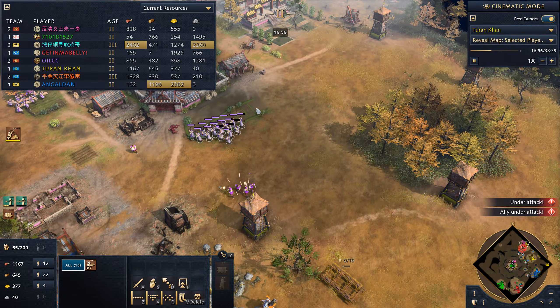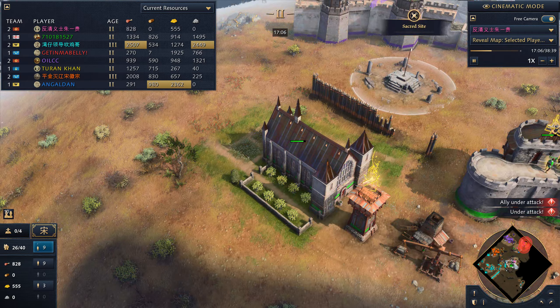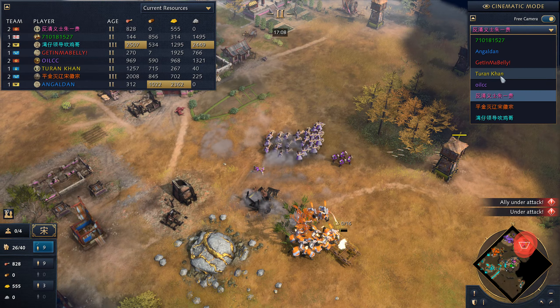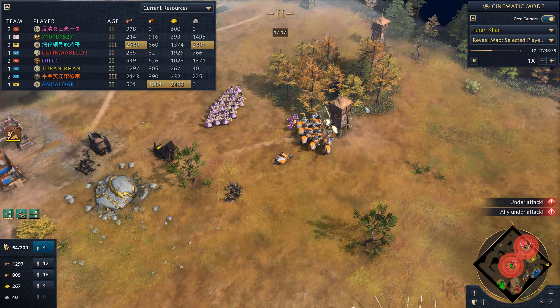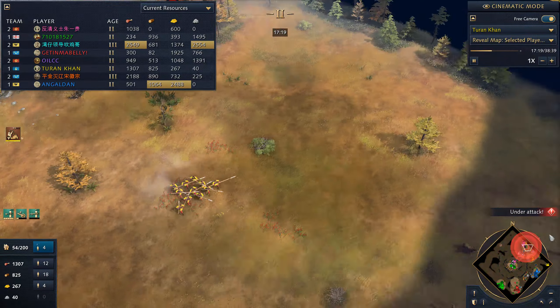I don't have enough spearmen — well, I do, but the problem is these 18 Zhuge Nu and more. He was able to get five more, so there's just so much Zhuge Nu they'll just tear through my spearmen. That's why I don't engage — what I'll do to compensate is build stables and start making horsemen.